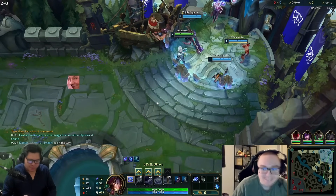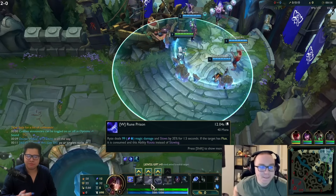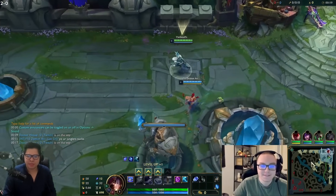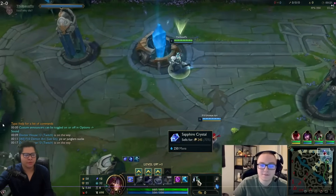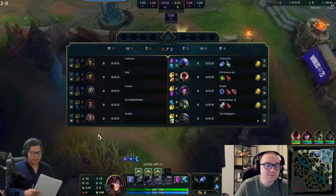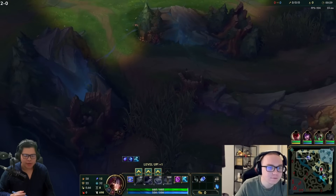Sapphire crystal on Ryze early - not tier one, but obviously he'd be getting a health pot, so no refillable. They start sapphire crystal. Ghost is interesting since he already has Phase Rush.